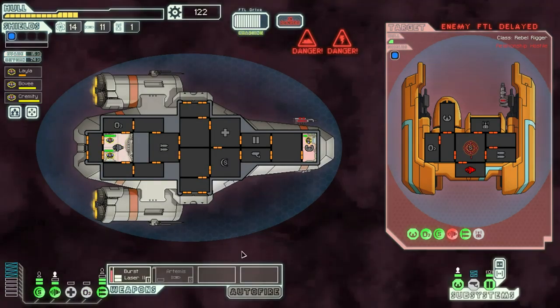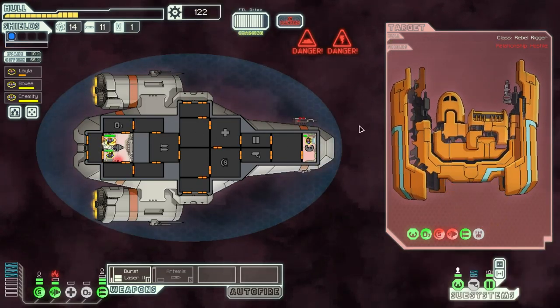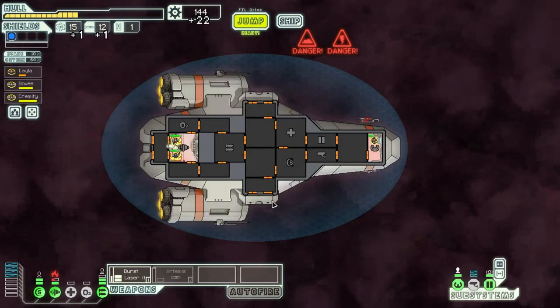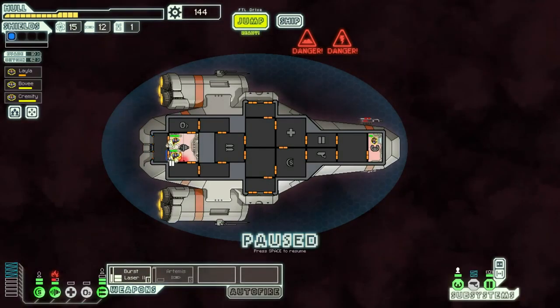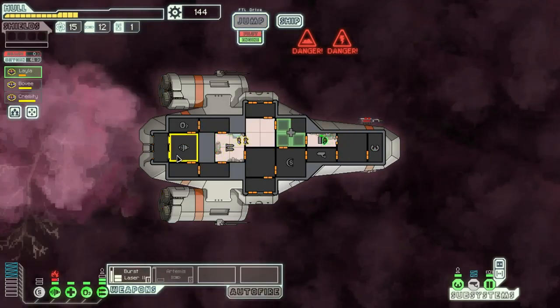We just managed to stop them — oh wow, okay. We just might be able to do this. Fire in the engine room — let's go put that out. We kind of need the engine to be able to get out of here eventually. Let's hope we can hit them. It looks like we shot the drone down at some point and just missed it because it seems to have disappeared. The ship explodes — phew, we got out of that alive!